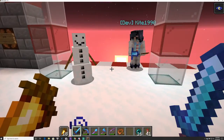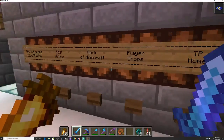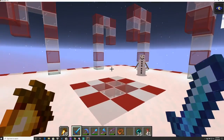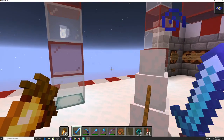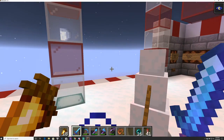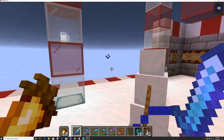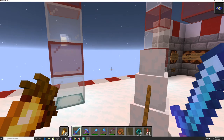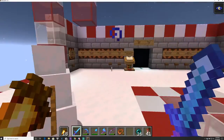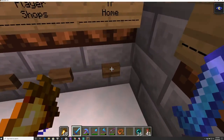I have heads everywhere and I am running out of room. I want to get them all put together based on what they are. Back then I was just throwing heads up wherever, but now I'm going to arrange all the heads in order — the block heads, seasonal heads, Christmas stuff — putting them all together like that. Since my dog has calmed down a bit, I'm going to show you a couple of other things.